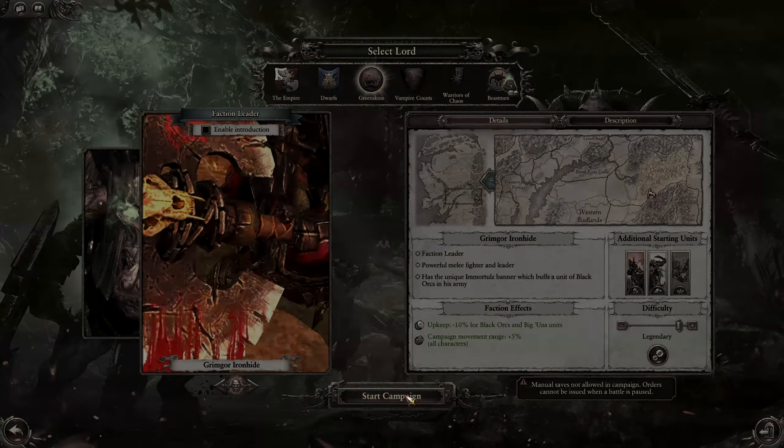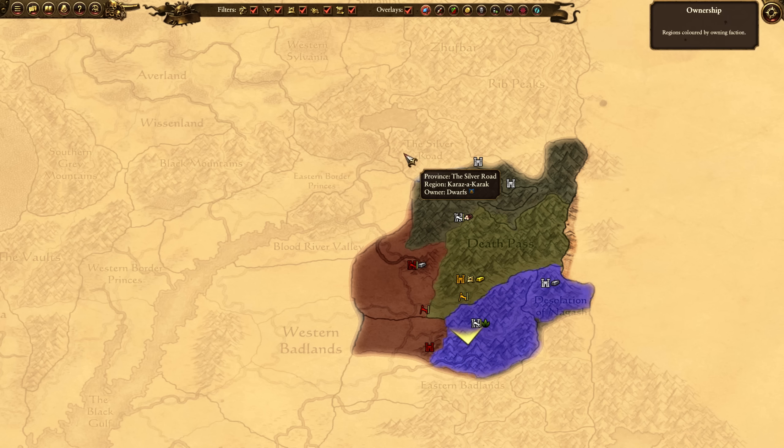Looking at our starting position, we have a very unique beginning. If we attack the Red Fangs, you have to deal with two armies. The Crooked Moon to the south is going to get overrun by the dwarves, the Azul. To our north, we have the Bloody Spears, but they generally don't bother us because they're trying their best to contain the dwarves to the north.